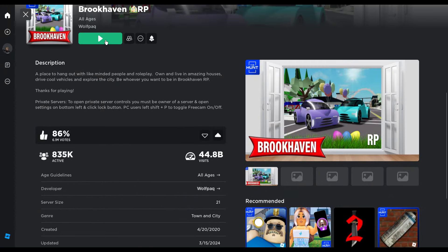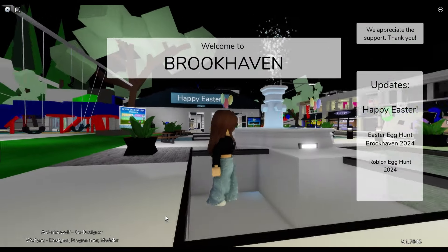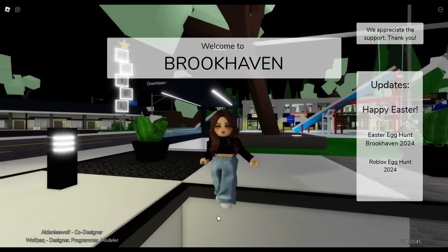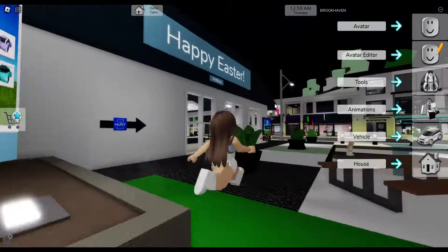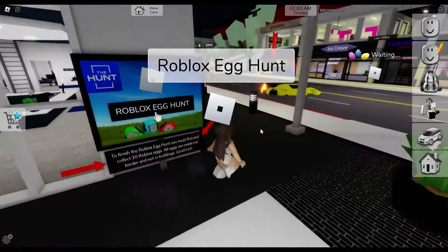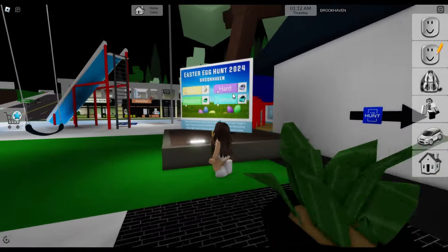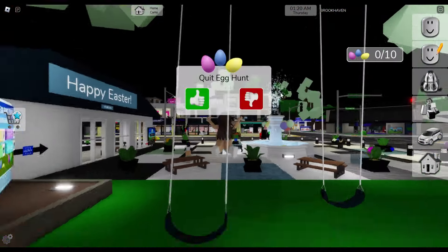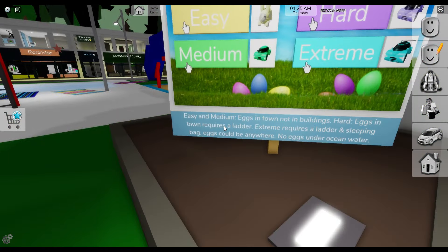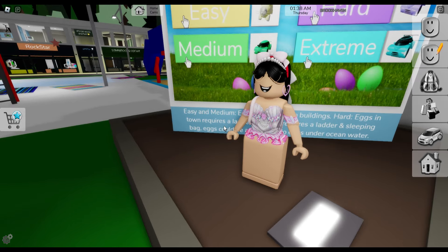Obviously we have even more myths. The next myth is they have boundaries for all of the egg hunts. So it says we can have boundaries for everything, just like this Roblox egg hunt - we have this boundary right here. You can collect the three eggs to quit. And no, we do not have the boundary for these after that. They did put a sign down here that says easy and medium eggs are in town, not in buildings. Hard eggs in town require a ladder. Extreme requires a ladder and sleeping bag. Eggs could be anywhere - no eggs under the ocean water.